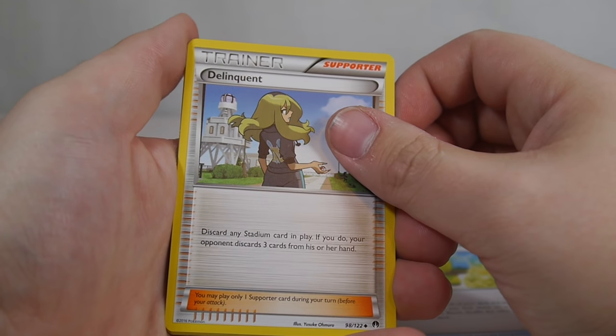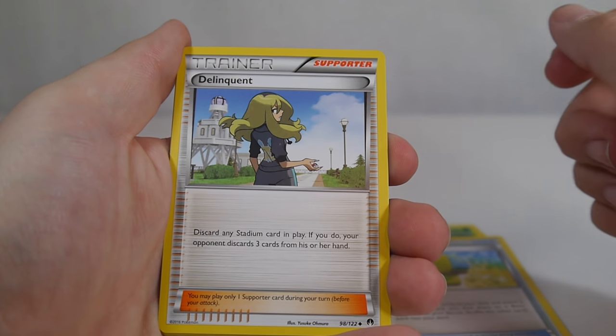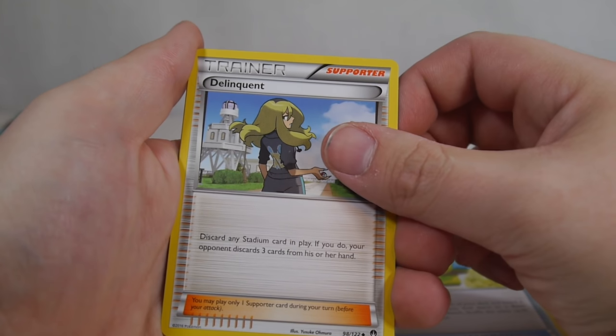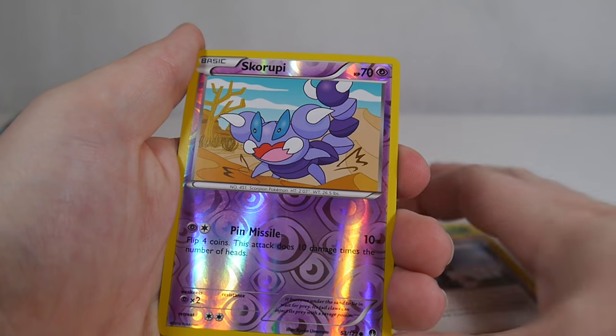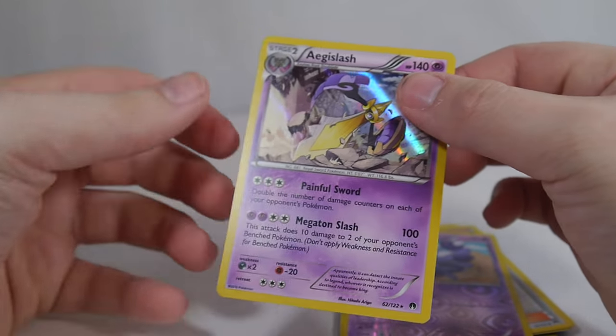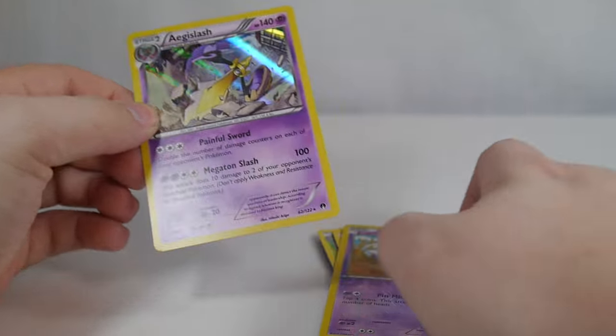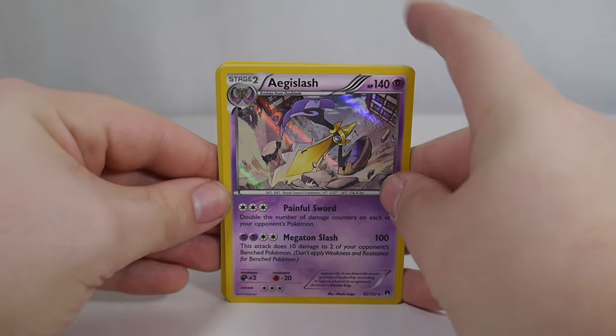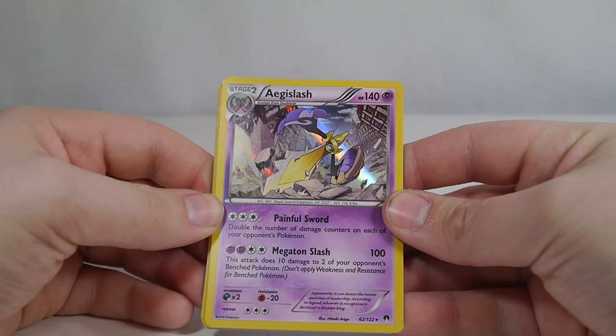Delinquent — another awesome supporter. You play it, discard any stadium card in play, and if you do, the opponent discards three cards from their hand. Wonderful with things like Red Card and stuff. Skaroopy, Reverse. And oh, nice Aegislash — right after I went out and bought a bunch. I'm looking forward to trying that Trevenant Break Aegislash build.